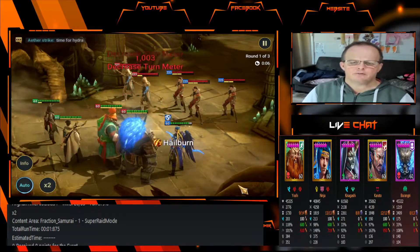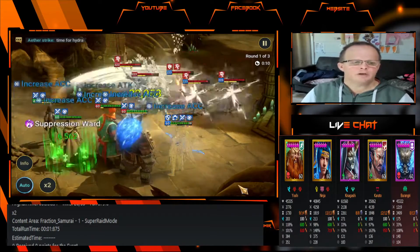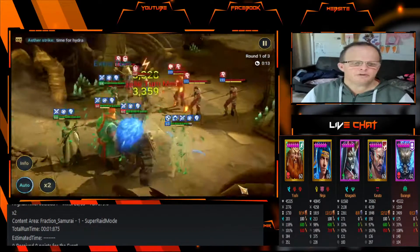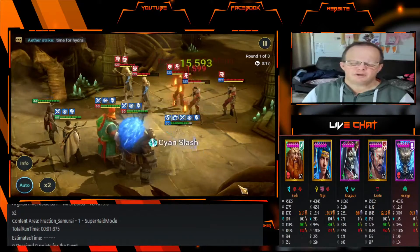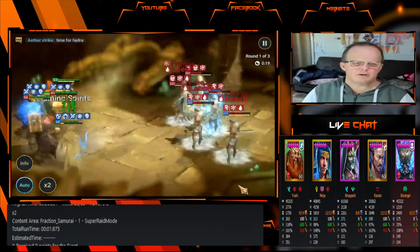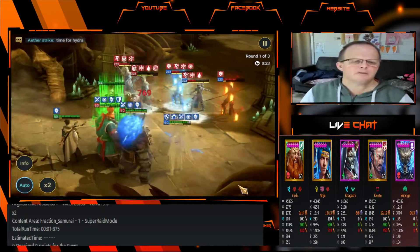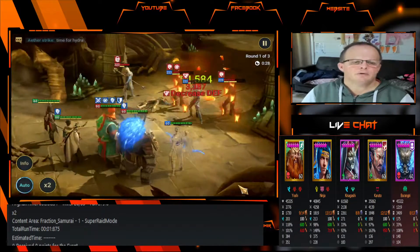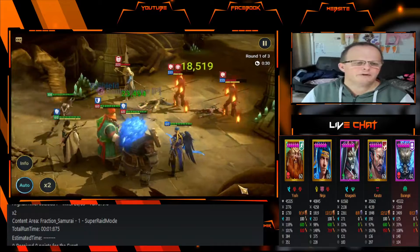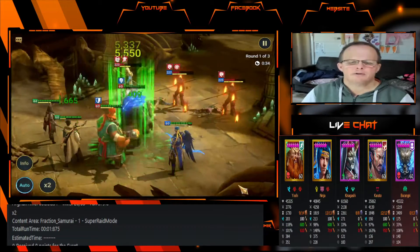Not all these champions are fully booked out, but you can get the idea of what champions you can use. You don't have to have full books on every champion. Some champions aren't going to get used in many areas of the game, so if you can get away without putting the books in, save them. This group of champions has a few different roles amongst them — we've got Ninja in the team to do the damage.